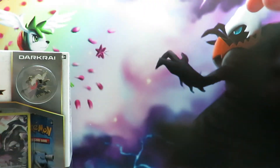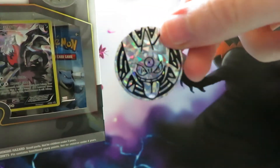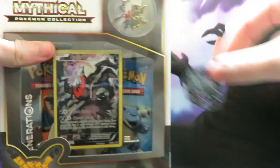So nothing spectacular, but we do get those cards and the Gengar coin, which is awesome. It kind of goes with Darkrai, you know — nighttime, sleeping. Anyway, we shall open the Darkrai box.